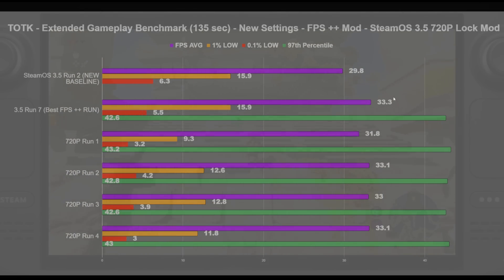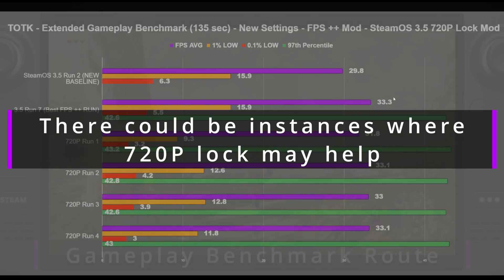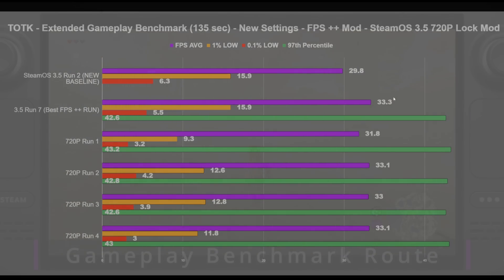As I suspected, the 720p lock mod doesn't really do too much. What it's supposed to do is lock the internal resolution to 720p whether docked or in handheld mode, but we are not GPU-limited whatsoever running this game — it's 100% CPU limitations. So you're not going to see a gain like you would dropping from 1440p to 1080p to 720p in a normal modern game. With emulation, 99% of the time you're CPU-limited if you're having performance problems.